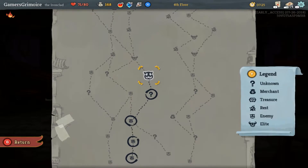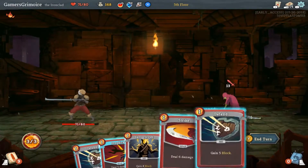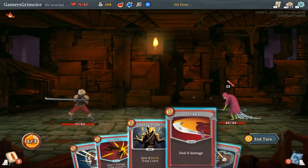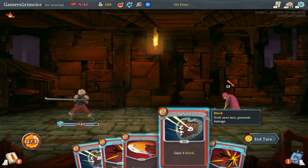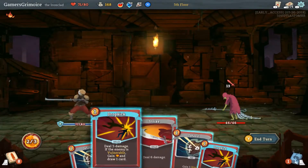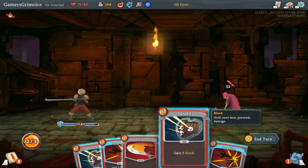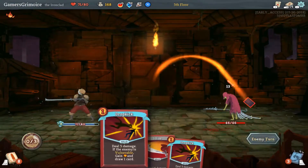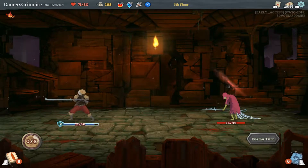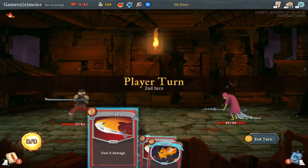We might actually have to do a full playthrough of this just to show it off. Shrug It Off, Dropkick — I'm going to do Shrug It Off which draws me a card. I might actually just bulk up, yeah, just get a bunch of block. We'll have five block left after he attacks.